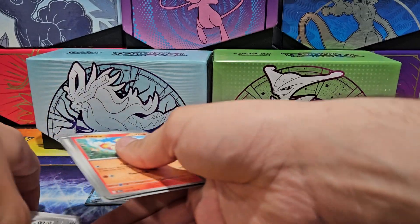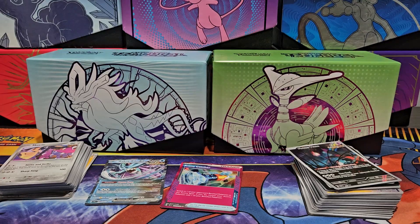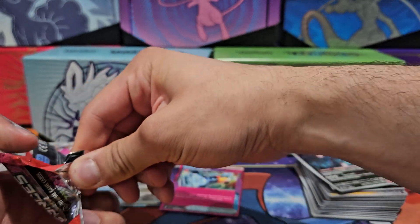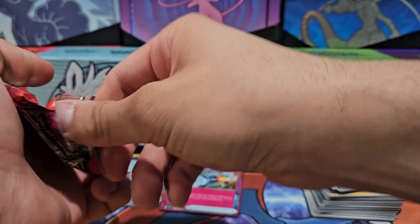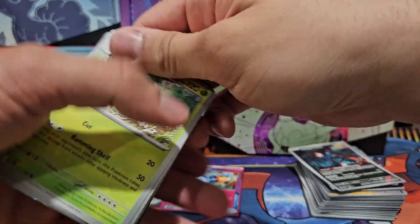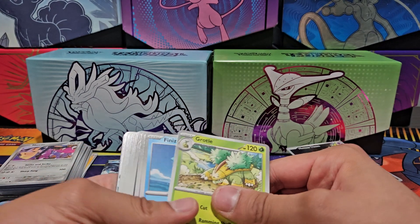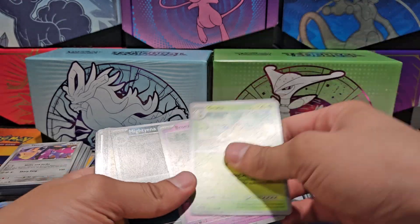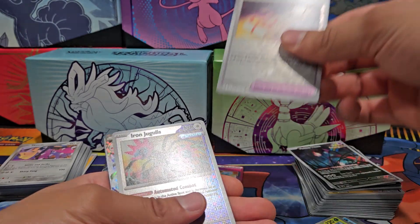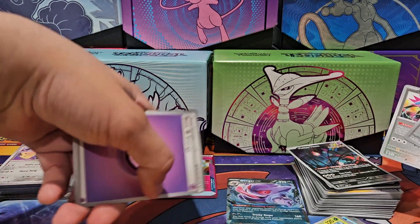One down, eight more to go. Next up: Walking Wake EX — a strange coincidence since I literally just got the card packs. We get a rare card. Grotto, Finizen, Bronzor, Mydina, Electivire, Kinkino. Holographic Rescue Board, holographic Iron Jugulus, and we got Gengar EX again — nice! And basic energy.